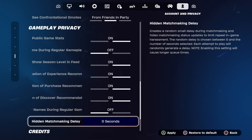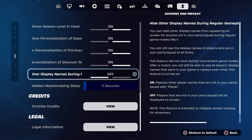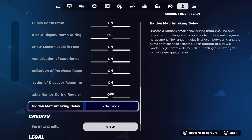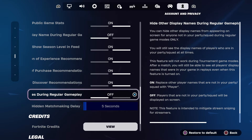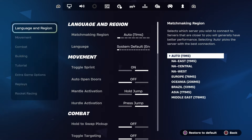Set the Hidden Matchmaking Delay to five seconds, just like that, and apply. Make sure you guys have it as Matchmaking Delay at five seconds.